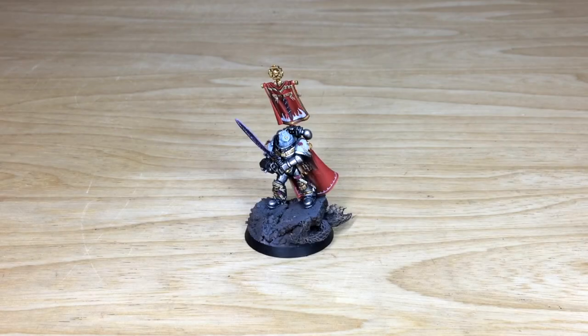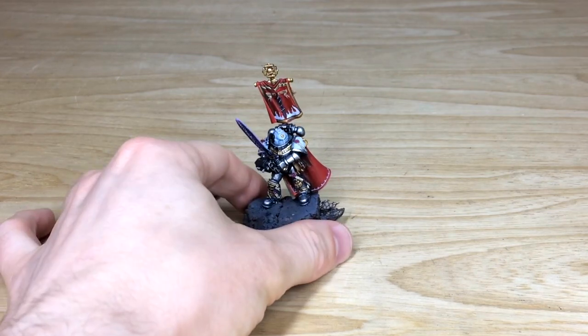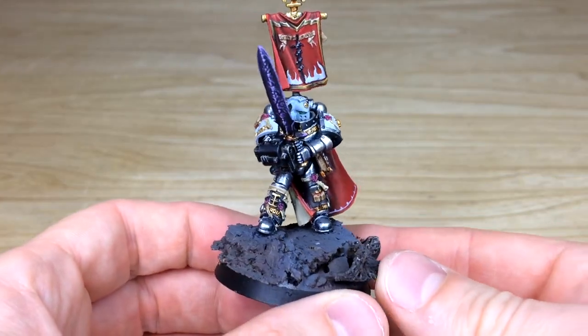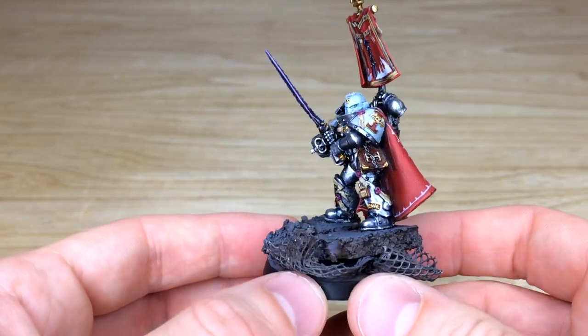Let's first take a look at the HQ from this Grey Knight force — we have the man, the legend, Castellan Crowe. Awesome model. This is a Finecast version of him; the metal version is no longer available. It's a really cool model with a great stoic pose — he's about to swing with his sword, and the cape is just billowing to one side. Ben had a great time painting him.